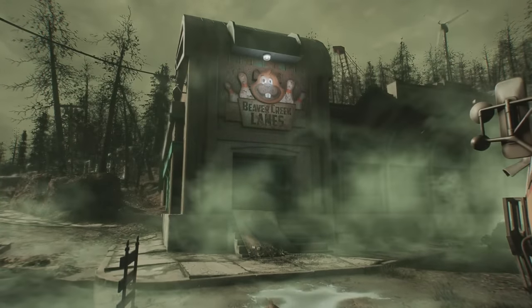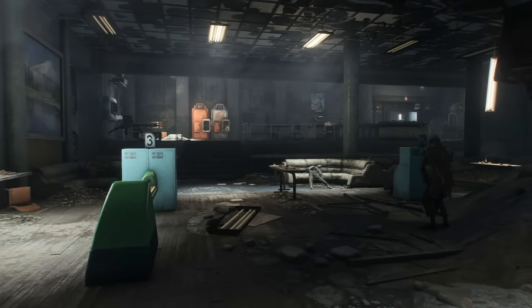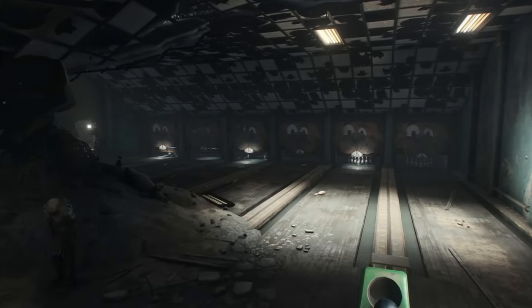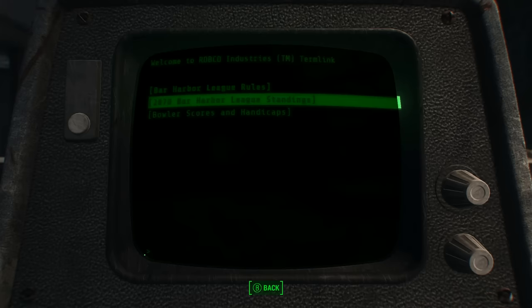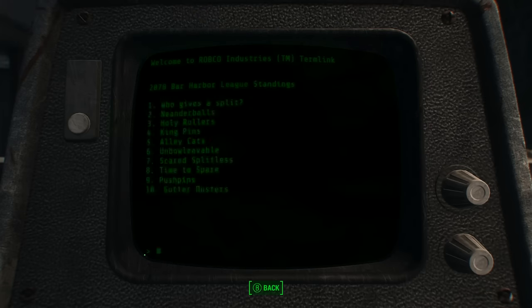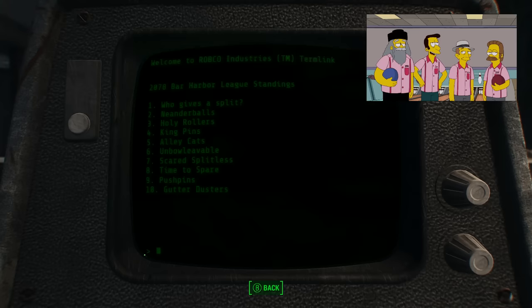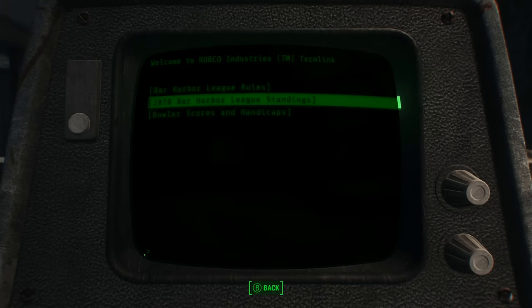Getting close to the end here at number 9, we set sail for the island of Far Harbor. Here we can find Beaver Creek Lanes, an old bowling alley within the ruins of what was once the old city. After hacking our way past a small onslaught of ghouls, we can find an ancient terminal which lists the team standings of the league that used to play here. Among the teams ranked at third place are The Holy Rollers — the name of the bowling team Ned Flanders and Springfield's priest play on in The Simpsons. Despite this comedic easter egg, all of the other team names are also pretty hilarious, including Time to Spare and Scared Splitless.